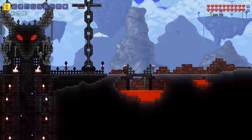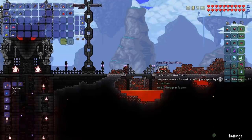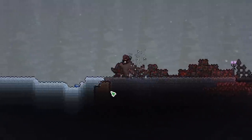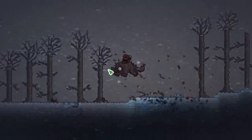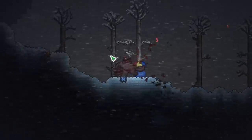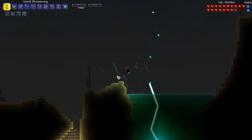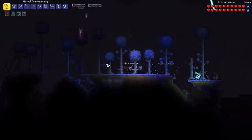That was pretty much the only thing I did between episodes other than re-rolling a few items. I got Unreal on two of our weapons, and for the most part our accessories have damage or defense modifiers. In between episodes I also installed extra Calamity music, and I installed the Omni-swing mod, which allows all my weapons to auto-swing — it's a big quality of life improvement.